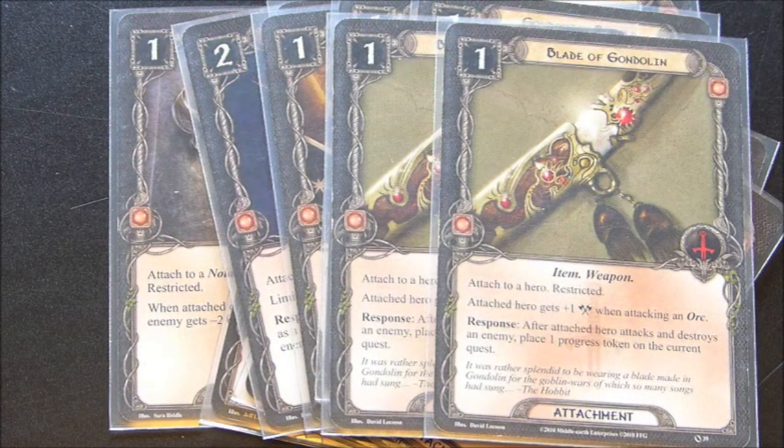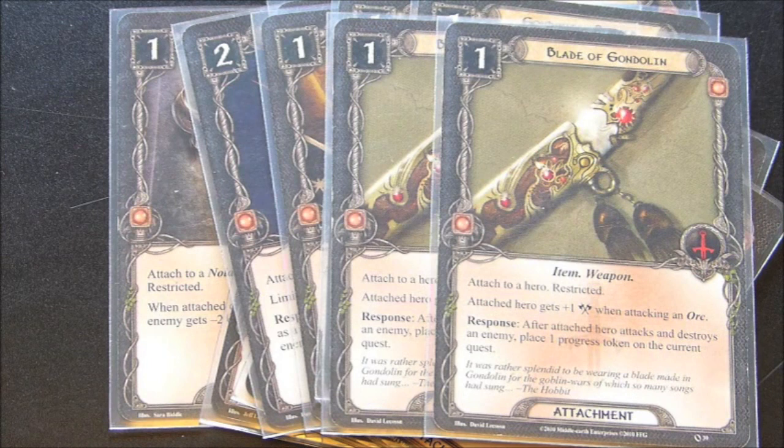The next attachment is the Blade of Gondolin — I have two copies of this in the deck. This gives plus one when attacking an orc enemy, and there are lots of orc enemies in these various quests. Where it really comes in handy is after the attached hero attacks and destroys an enemy, place one progress token on the current quest. So as opposed to Legolas getting two progress when he destroys an enemy, now he's going to get three if you have the Blade of Gondolin on him.